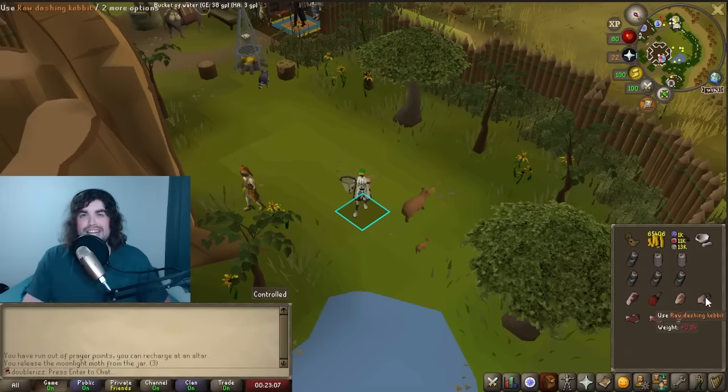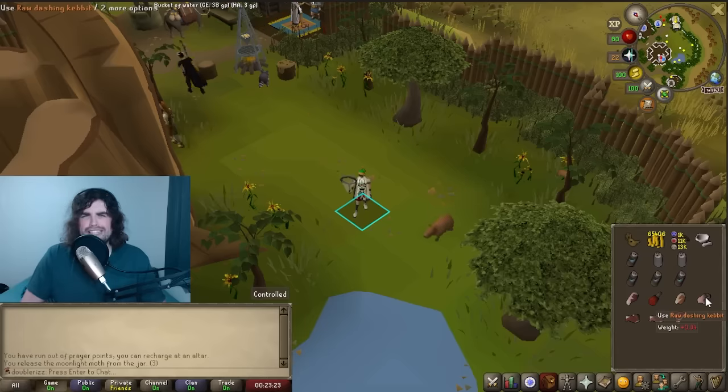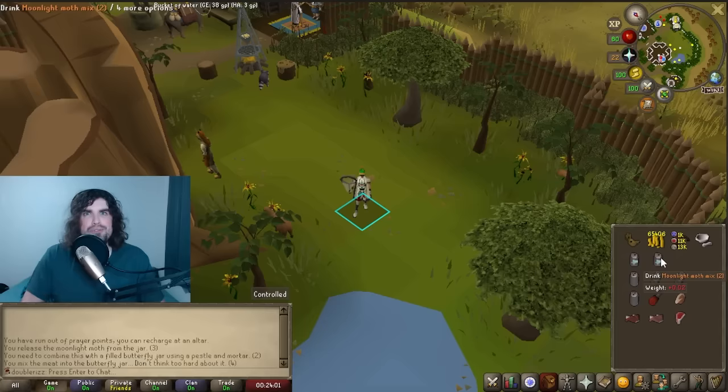Personally, I use raw Dashing Kebets. This is because they're the easiest to farm. If you go and grab a Falcon, you could probably get a whole inventory. You can also use a meat pouch to really get a whole bunch, and they respawn very, very fast. You'll be able to get a lot more Dashing Kebets meat compared to the Antelopes. If I use any of the meats on a Moonlight Moth, it's actually going to turn into a Moonlight Moth Mix 2, which is basically a two-dose prayer potion that you can take with you.